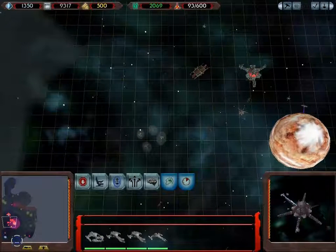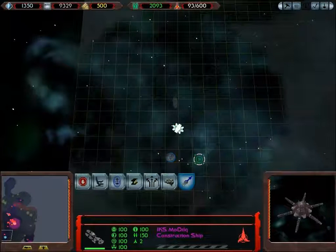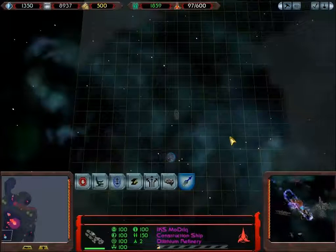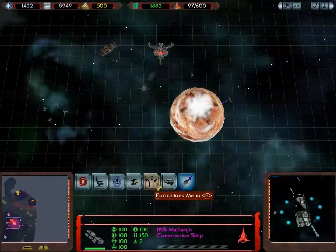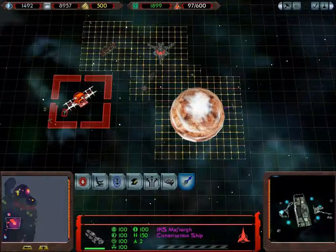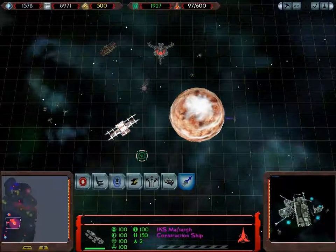I'm thinking about where to expand at this point, and I'm going to go for the bottom left area. Seems fairly isolated, a bit off the beaten path, and once we've got this area sorted, I will move towards the Latinum Nebulas at the top of the screen. We've got the research facility down, so let's put down an advanced shipyard.